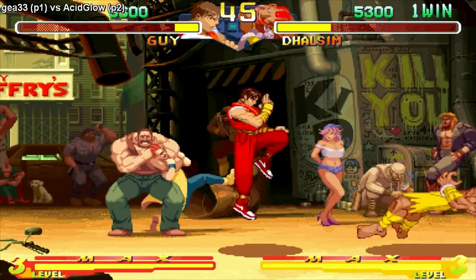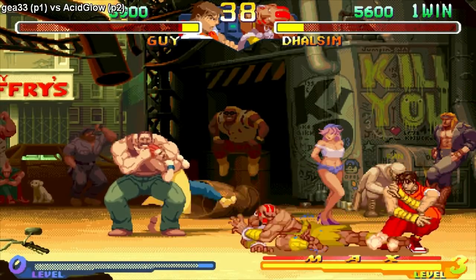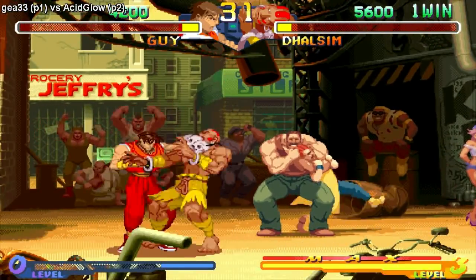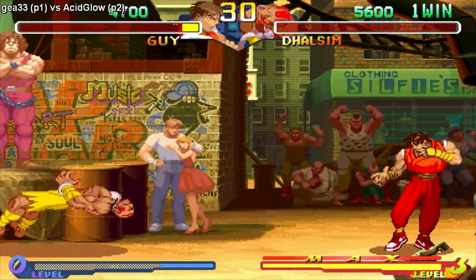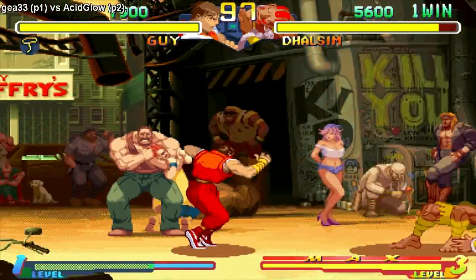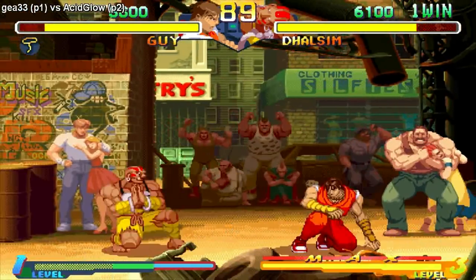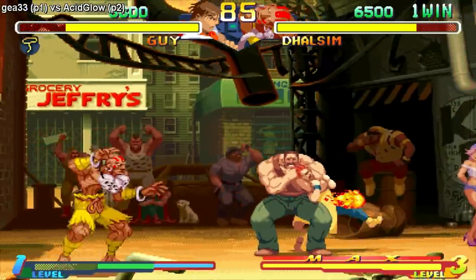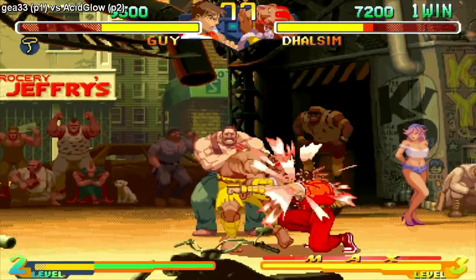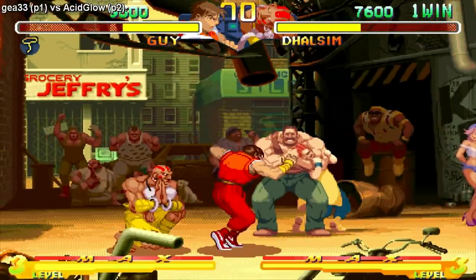I was trying to grab but I got a different input — I think it's like standing strong punch or something. Maybe the command input for his grab is only with the fierce punch. I've got no combos with him. I think the only combo he has is back and heavy punch for the head, but you can cancel it on the first hit — that's really close range. All I gotta do with Dhalsim is wear him down with knockdowns and long-range kicks and punches, that's pretty much it.